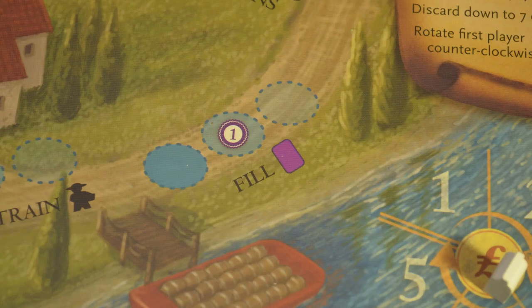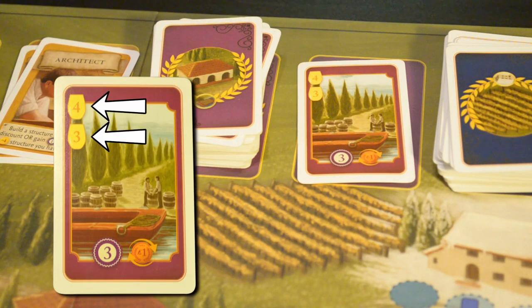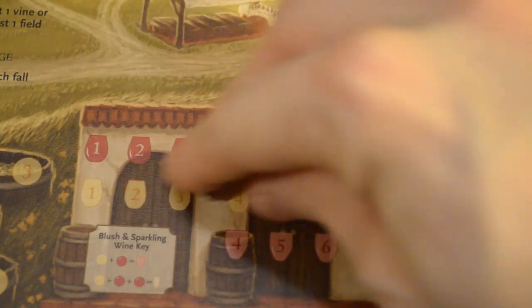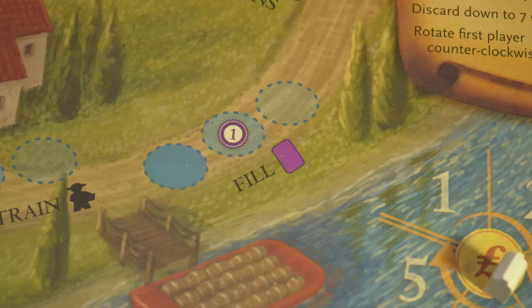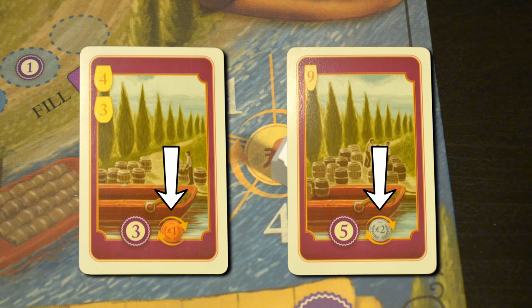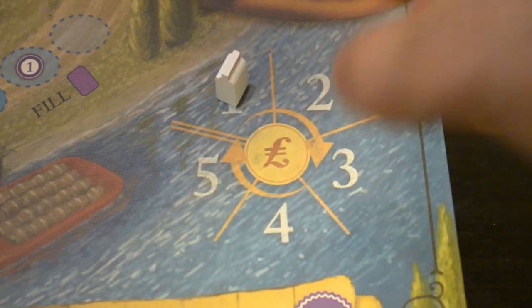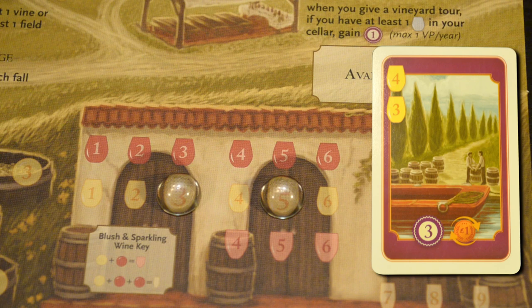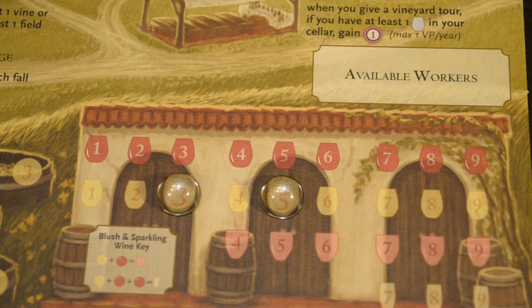The fill a wine order action lets you play a wine order card. You must have the type and value of wine on the card in your cellar. Discard the card and the wine tokens, then take the number of points on the card. The bonus space gives you 1 additional point. These cards also show a coin symbol with revolving arrows — if it's a 1, move your wine bottle up 1 space on the residual payment tracker; if it's a 2, move it up 2 spaces. Residual payments can never go higher than 5. You can use a wine token of the correct type but higher value to fill an order, but not a lower value, and never the wrong type.